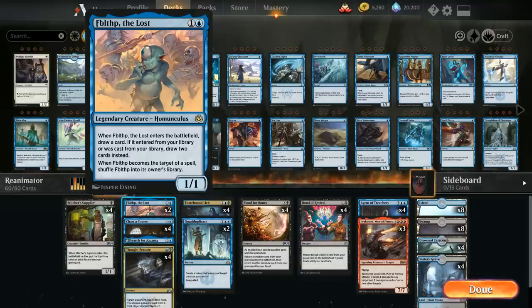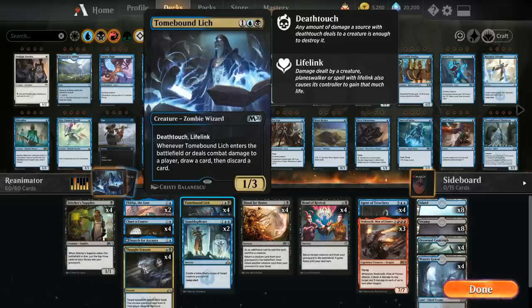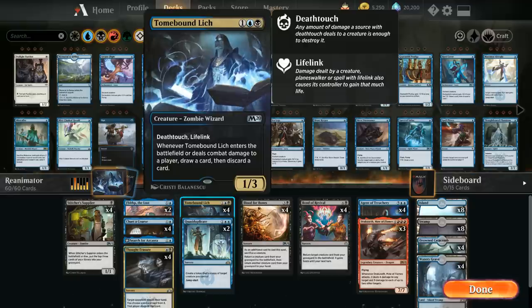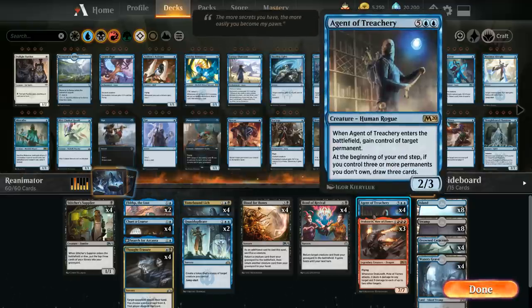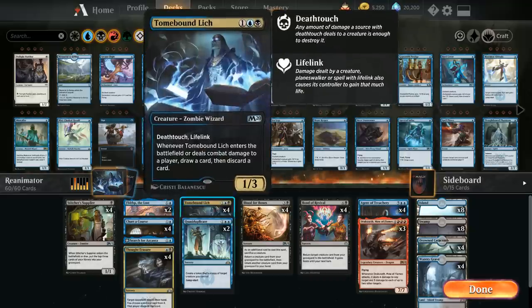The final sacrifice creature is 4 copies of Tomebound Lich — a three-mana 1/3 with Deathtouch and Lifelink. When the Lich enters or deals combat damage to a player, we draw a card and discard a card. This draw-discard effect is crucial: if we have an Agent or Dracoseth stuck in hand we need a way to put them in the graveyard to reanimate, and that's where the Lich comes in handy.